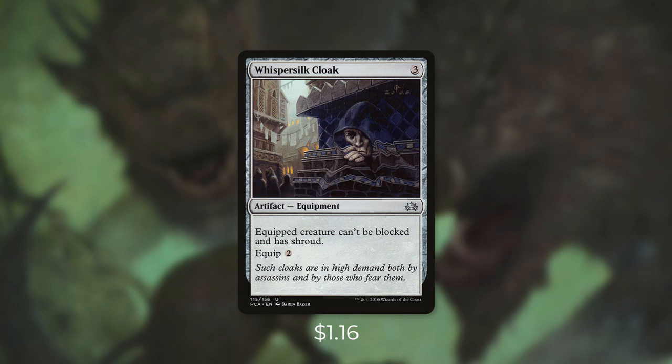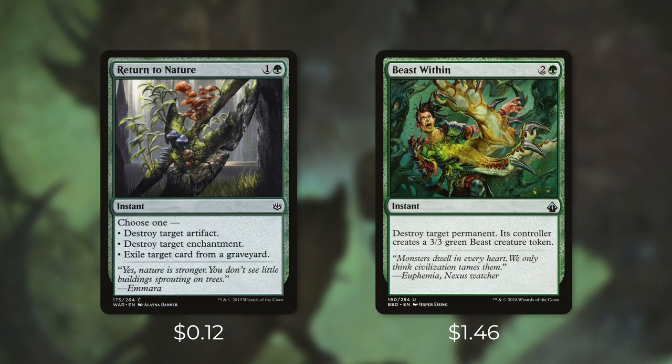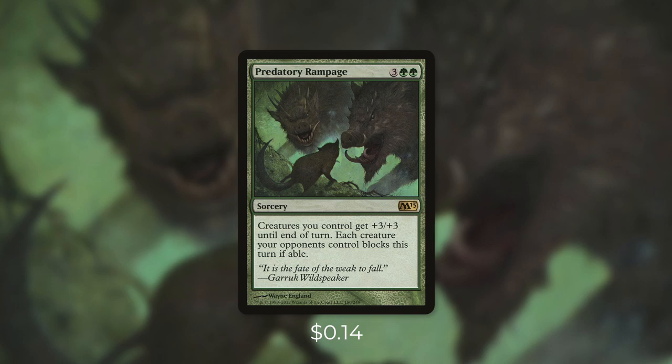First up there's Whispersilk Cloak, which is a fantastic piece of equipment for our commander — it not only protects her but also helps her get through so we can get that combat damage trigger. Next up we're running Wrap in Vigor and Golgari Charm, both of which can protect our entire team by regenerating each creature we control. But with Golgari Charm we can instead destroy target enchantment or give all creatures minus one, minus one until end of turn. Another great card that gives us some options is Return to Nature: destroy target artifact, destroy target enchantment, or exile target card from a graveyard. And then there's Beast Within, which can deal with pretty much anything — destroy target permanent, its controller creates a 3/3 green beast token, which is actually a good thing for us since it's another target for counters. There's also Wickerbough Elder, which comes into play with a counter and we can pay a green to remove it and destroy target artifact or enchantment. And finally there's Predatory Rampage, which can be a removal spell or a finisher: creatures you control get +3/+3 until end of turn and each creature your opponents control must block this turn if able. Since our snakes have deathtouch they can take out a ton of our opponents' creatures, and the ones that get through are going to deal a ton of damage.